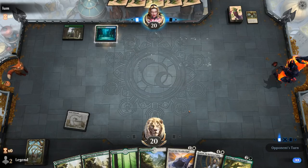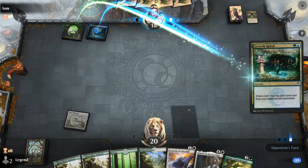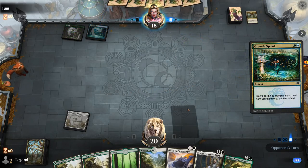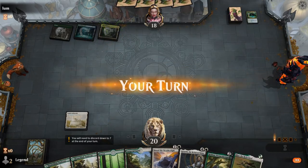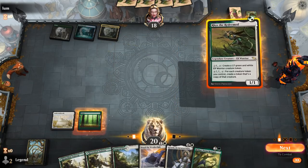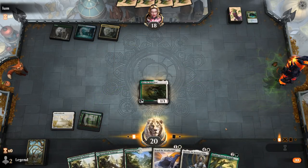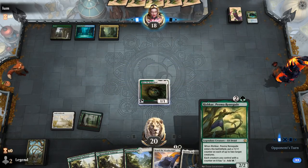Our opponent's on blue-green — they main-phase a Grown Spirel. So they're on Sultai. There's Riza — that's a fine play for now, and then next round we get to play Rishkar and get full value.